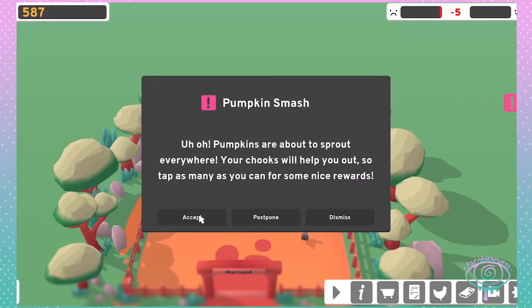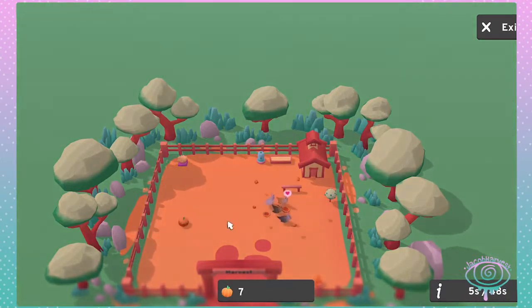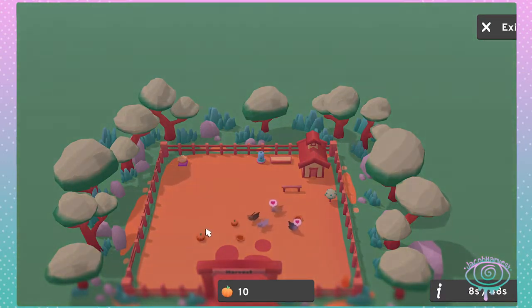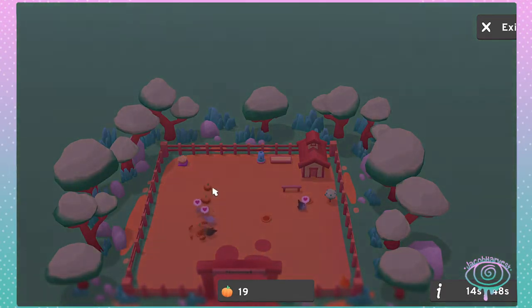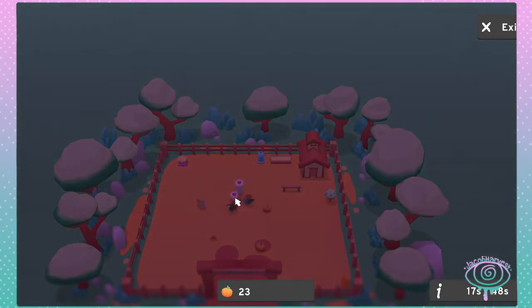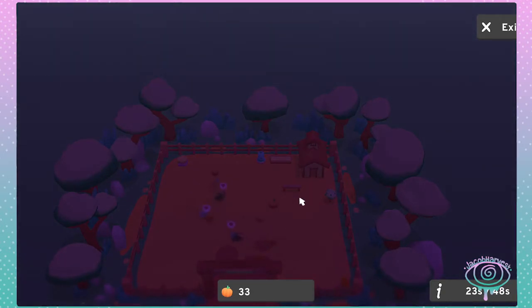Pumpkin smash! I will accept. Click them. It's getting darker, just as soon as I'm trying to smash some pumpkins. I can barely see but I'm clicking on them.